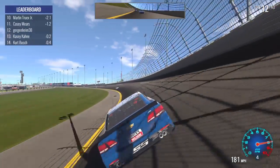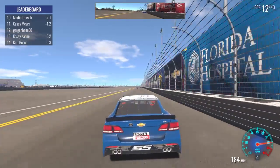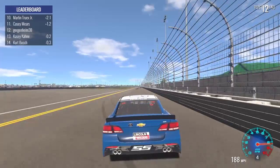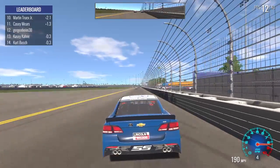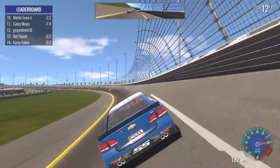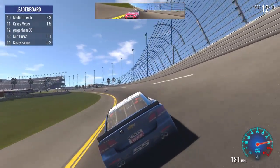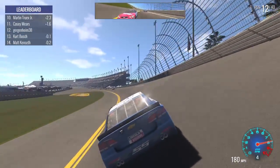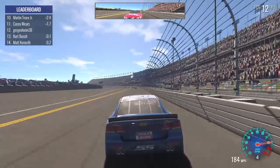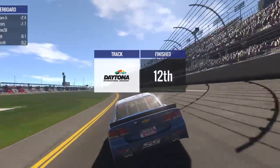Last lap, and we're not going to make up ground — there's no way we're going to make up two seconds unless something drastic happens. But on the bright side, we'll get that horsepower improvement and work from there. Kurt Busch is getting a nice run — we'll block him, though. You ain't taking my 12th spot away, I want that money. And 12th spot it is!